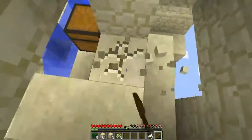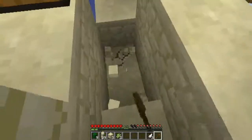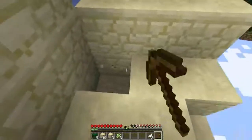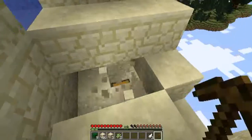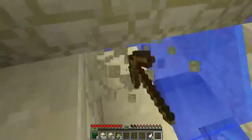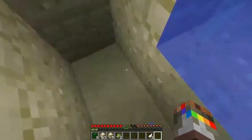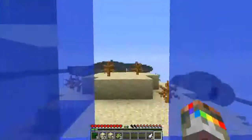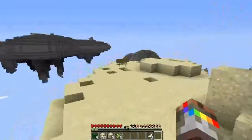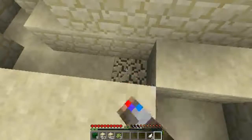I might need these blocks anyway just in case I mess up the ender pearl throw. I don't want to go too far down in case I go through the world — that would be really stupid. My pickaxe just broke. I'm starting to have doubts. It's probably coming from underneath — I don't know how deep this island is specifically.